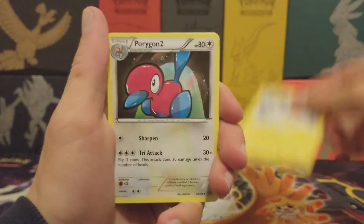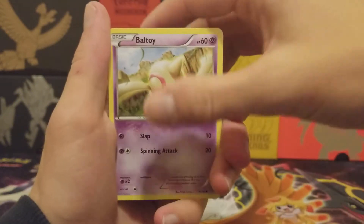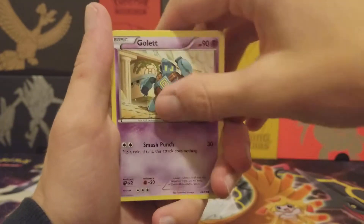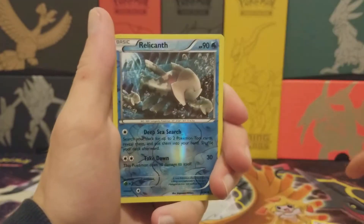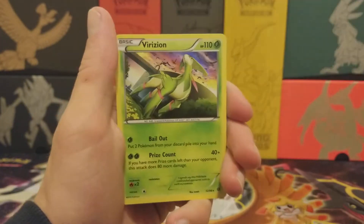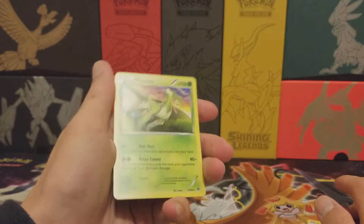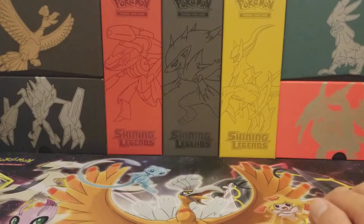We got a Lucky Helmet, Rotom, Porygon 2, Baltoy, Malamar combo, Golett, Cottonee, a Relic Half Reverse Hollow, and a Virizion Hollow — I wasn't sure if that was a hollow at first. So we pulled one holo.